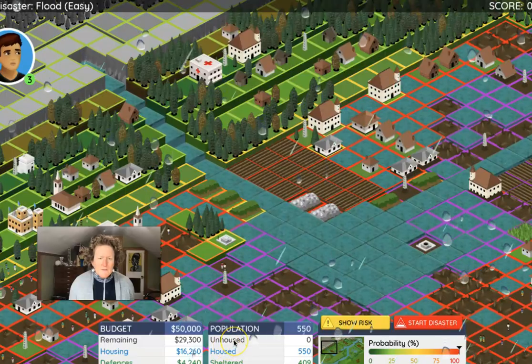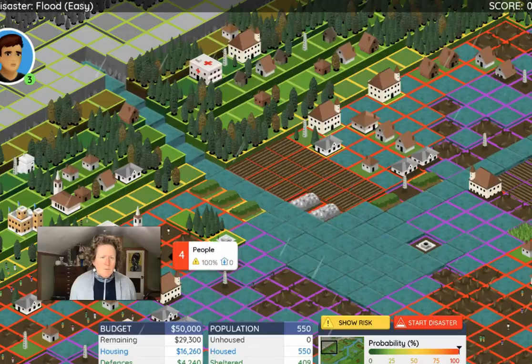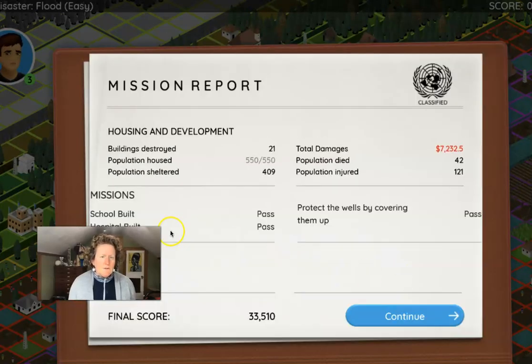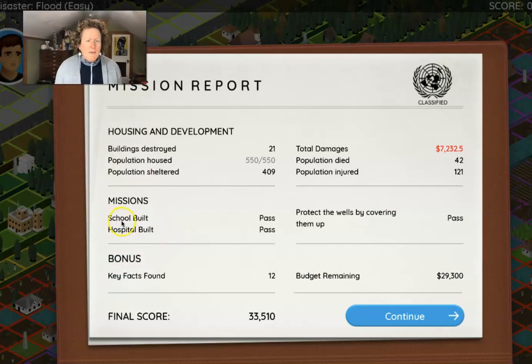I didn't spend all my money, so next time I play I know I can spend more. I could probably put up more defenses. I sheltered enough people. Let's see my report and see how well I did — this is what you want to turn in. I passed my mission, built a school, built a hospital, and protected it. I still destroyed 21 buildings and 42 people died, apparently because I didn't have enough early warning or didn't move enough people to higher ground. I did protect my wells but had a lot of budget remaining.